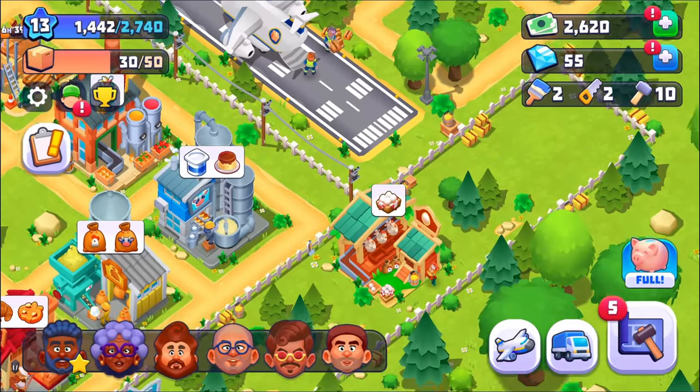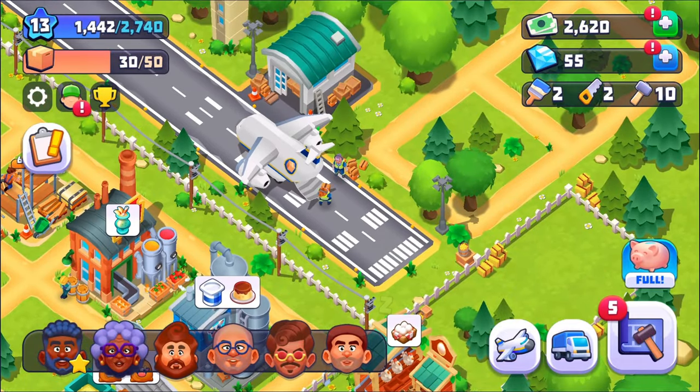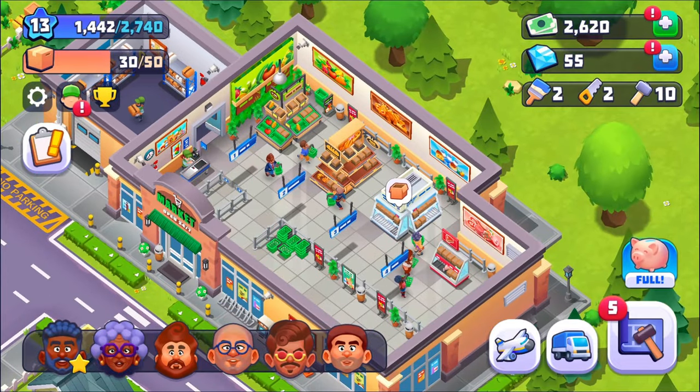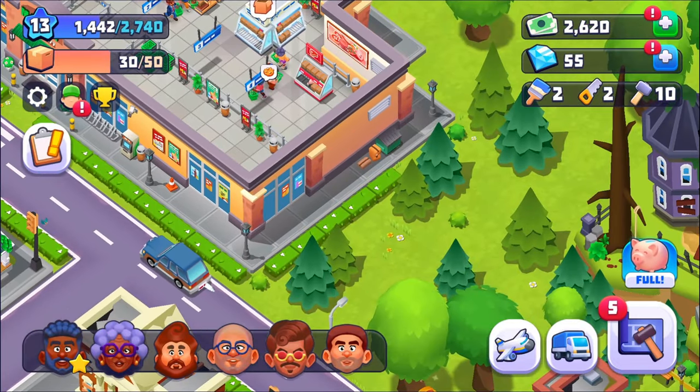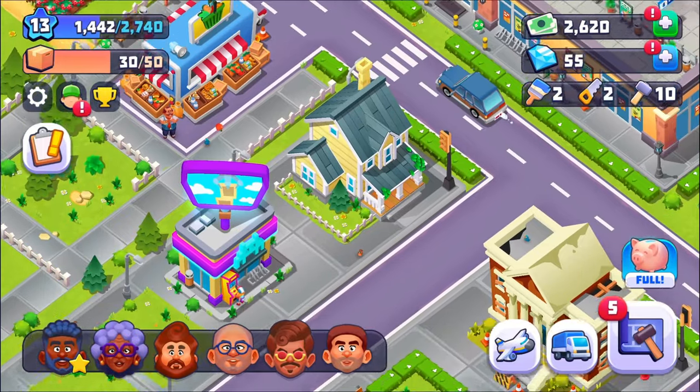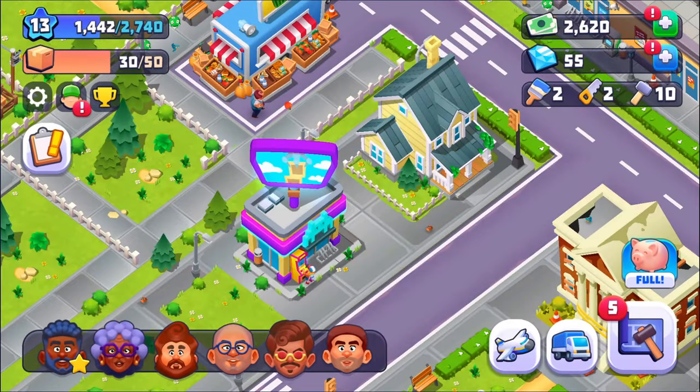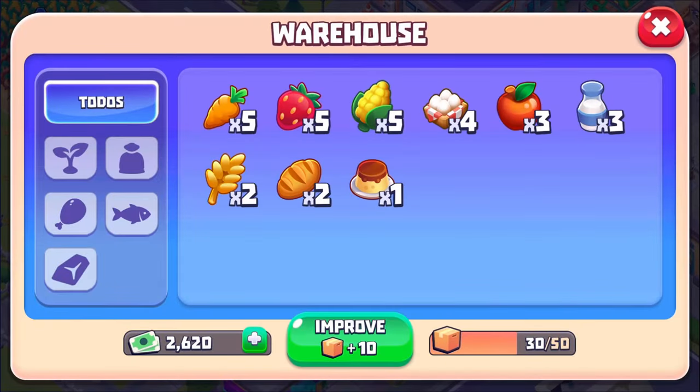Hey, I have an idea for the airport — apples and carrots! That'll work out really well. This hamster bowl is closed down now, but it did get me some tools, so I was able to upgrade my storage to 50.